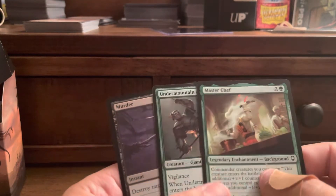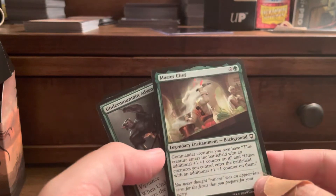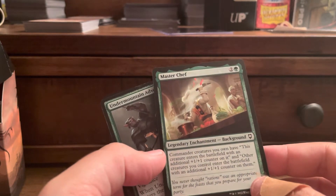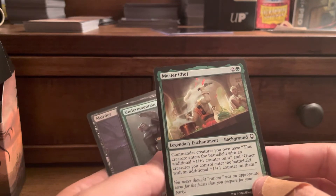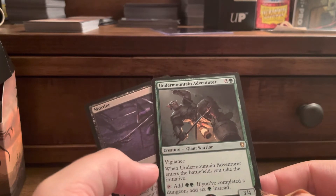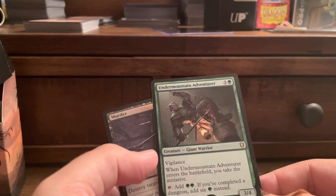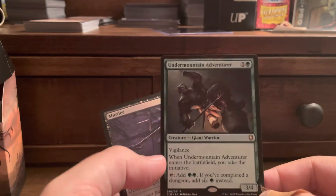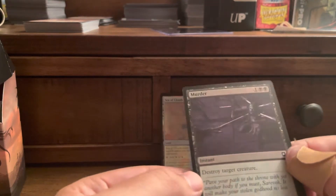We got a background — Master Chef. Commander: creatures you own enter the battlefield with an additional +1/+1 counter. Other creatures you control enter the battlefield with an additional +1/+1 counter on them. Under Mountain Adventure — Vigilance. If this is on the battlefield, you take the initiative. Tap, add two green. If you complete a dungeon, add six green instead. Murder in foil.